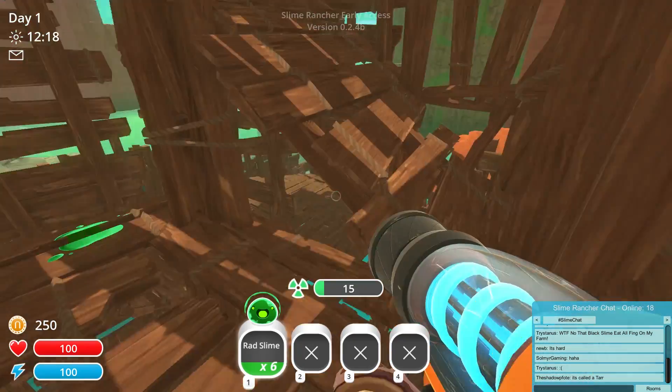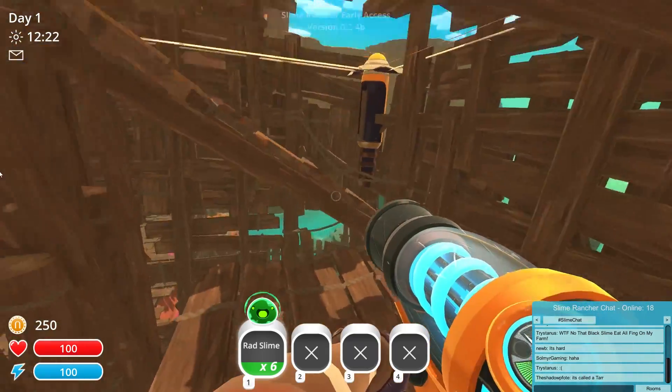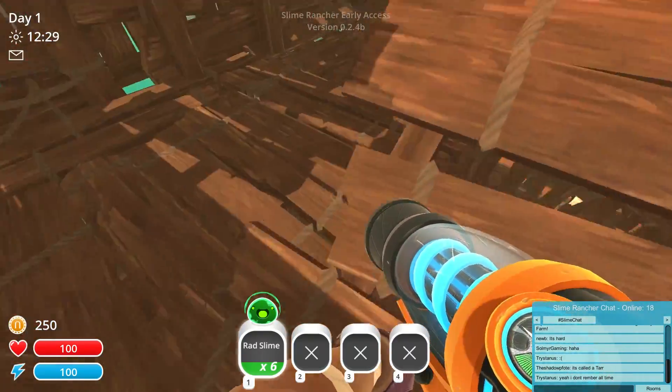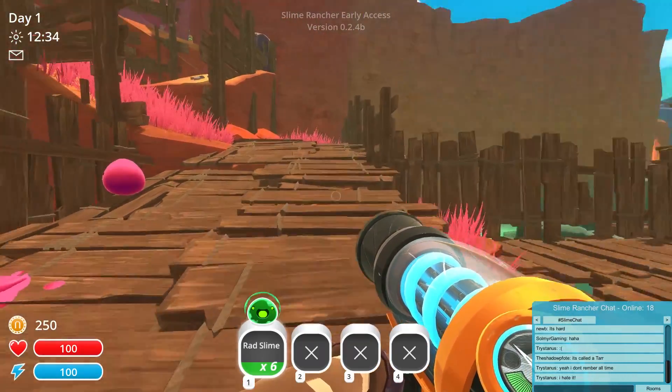So what's the special attribute of this slime? Well, you take damage from being around them, kind of like boom slimes. But other than that they aren't that special — their plorts are worth a decent amount of money, and they can form largos, but that's pretty much it. They look very cool, at least I think they do.